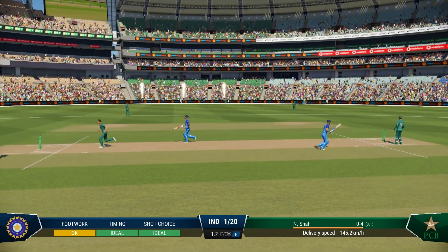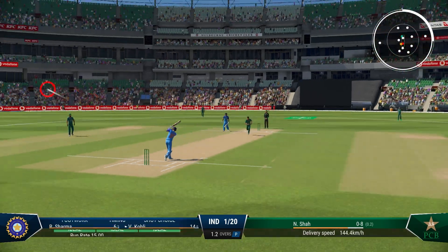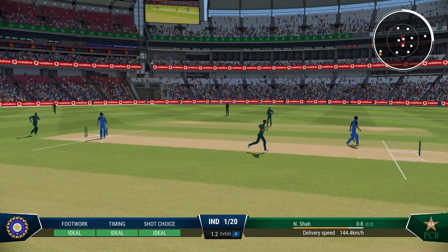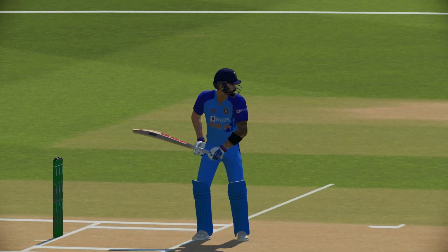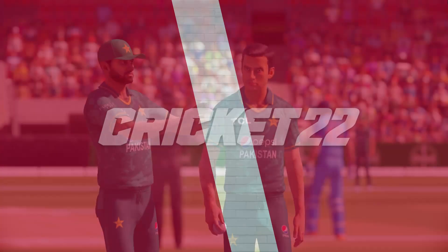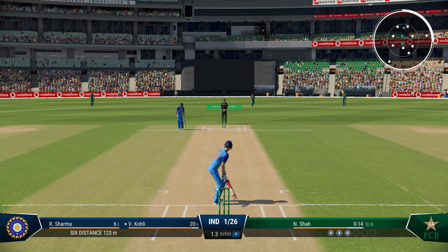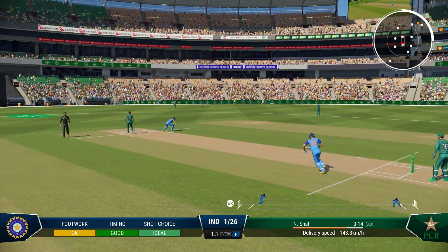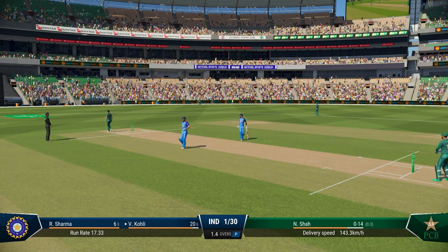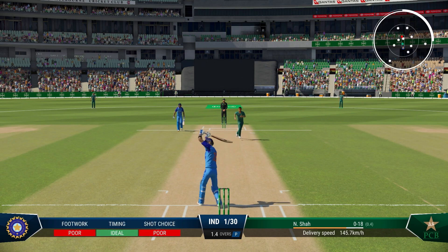There are shots all around the ground — 3 to 4 different types as well: aggressive, push shots, chip shots, lofted and advanced shots. Each has their advantages and disadvantages. For example, chip shots have perfect placement but very little power. Lofted shots are very powerful but sometimes they don't go exactly where you want — if you try to loft the ball straight, you might end up hitting it too long on and getting out. That is the reason you will play Cricket 22 for hundreds of hours. There is so much content, and you'll never be able to master the hardest difficulty plus sliders.